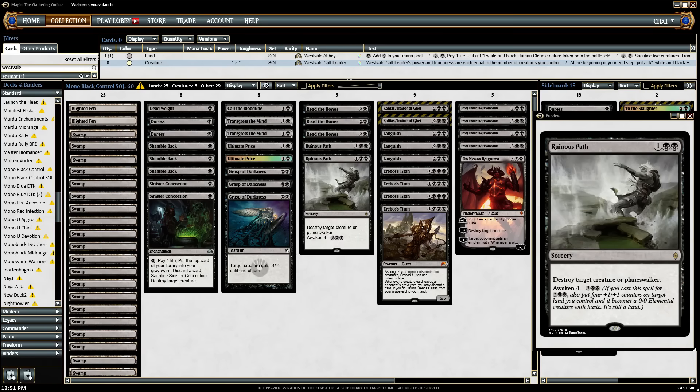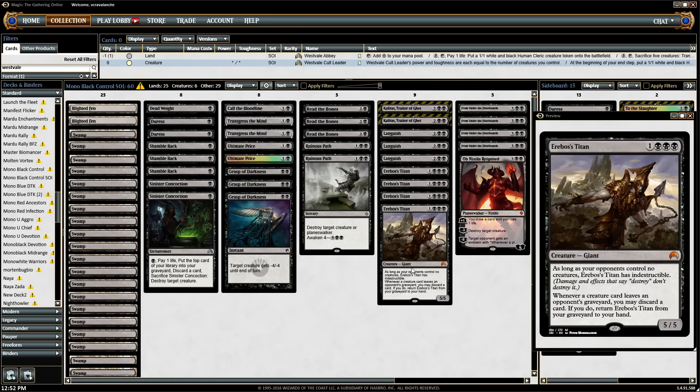Whenever they remove a card — whenever a creature card leaves an opponent's graveyard — you get to discard a card and return Erebos' Titan from your graveyard or hand. So it's just a 5/5 for four mana, comes out quick, and then you can like turn 5 Languish, or just keep the board wiped. And it's indestructible as long as your opponent doesn't have a creature.